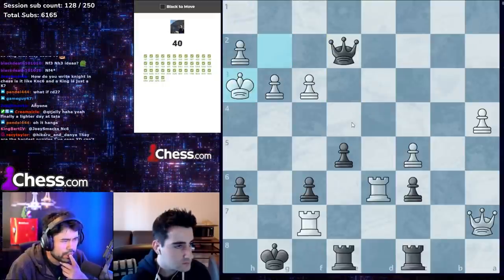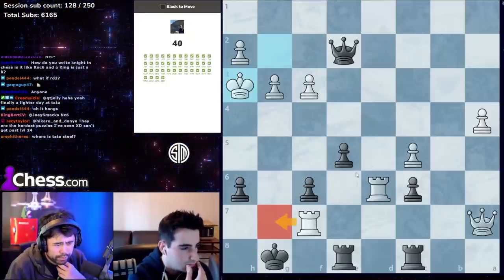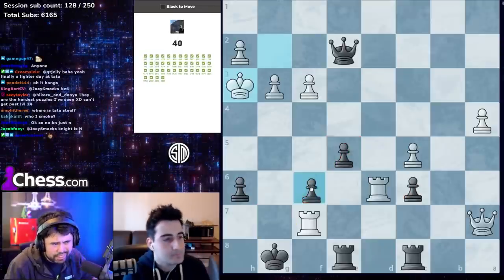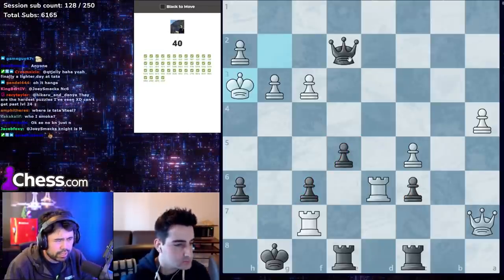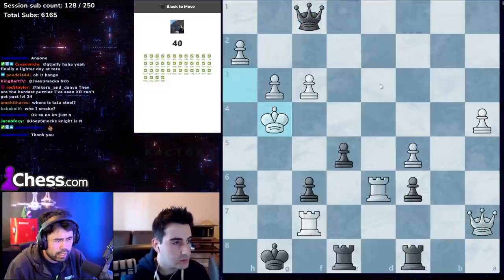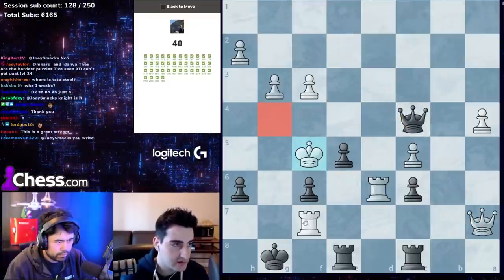King h3 here — white is threatening to checkmate you, so you need something fast. There aren't really captures that make sense; it's more about geometry. The correct move is queen f1 — force the king to h4, g4, then queen c4 with a double attack.